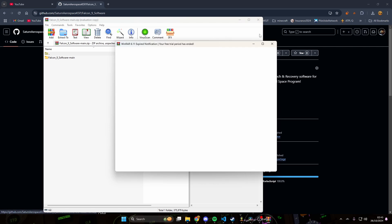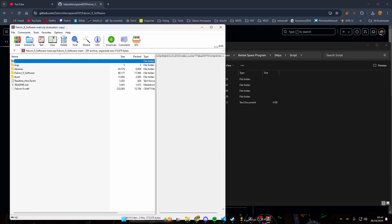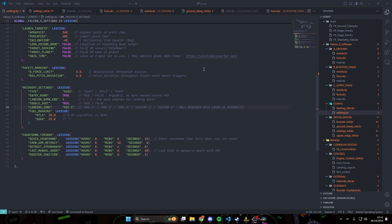Open the zip file and drag it over into your ships and script folder like so. I'm not gonna install it though because I've already got it. Only install these files — you don't need the license and whatnot. The craft you can then install into your ships in the VAB and overwrite it if you have it.